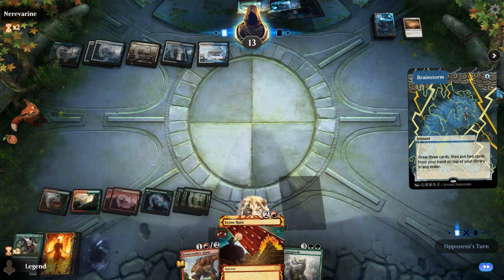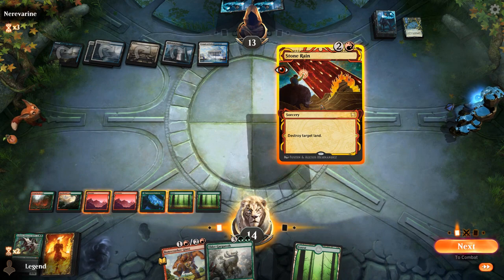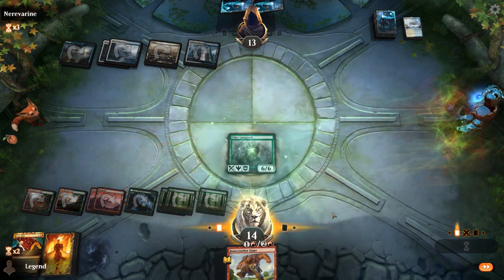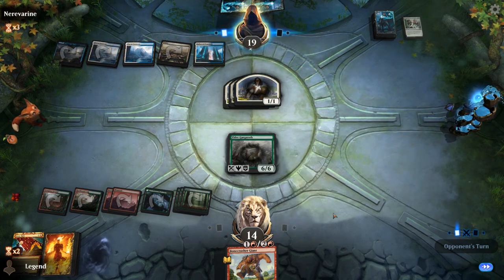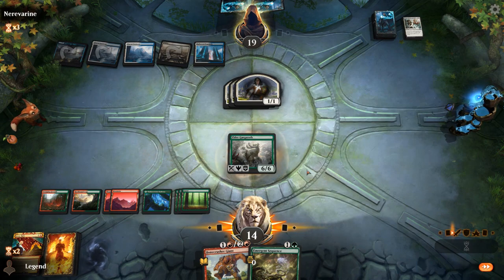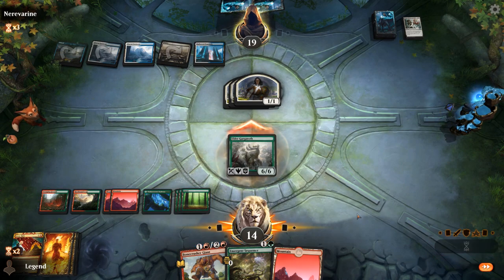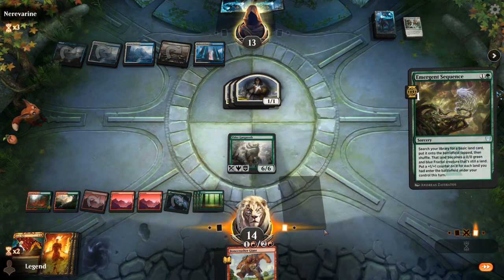If our opponent plays a land and we draw a land, we want Stone Rain first so they cannot counter Gargaroth. We drew the land — still going with Stone Rain and playing Gargaroth, since I don't want to overextend into another Sweeper. Opponent seems to have another Brainstorm. Another Timely Reinforcements with the life and the tokens this time, although Gargaroth tramples — we're just going to start drawing cards. Kind of like keeping Bonecrusher around to maybe finish off a Planeswalker that minused, so I'll hold that back.